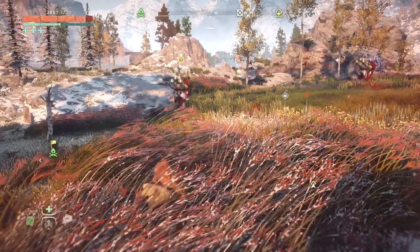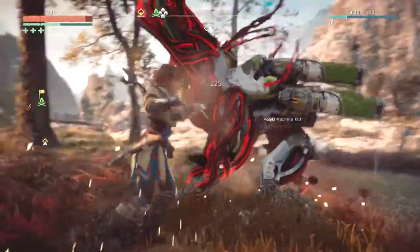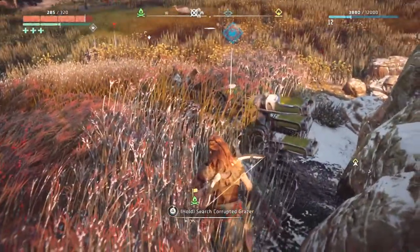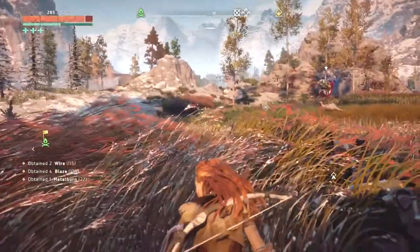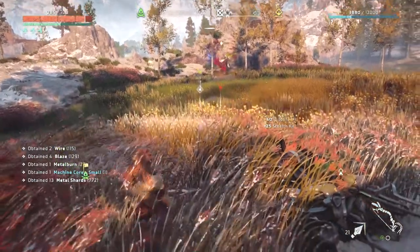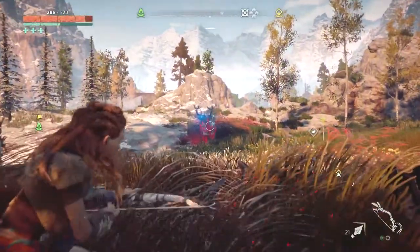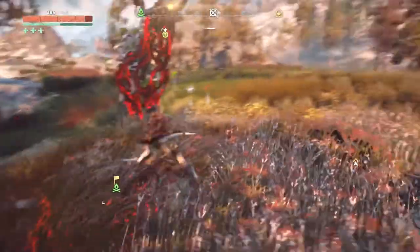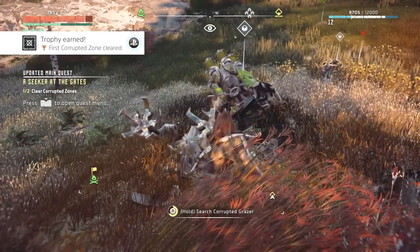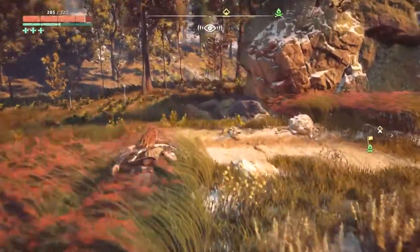Let's try and lure this one over. I don't want this to attract the attention of the other guy. We've got ourselves a little turkey. He said I had to be level 15 for this, but maybe that's where stealth becomes overpowered. Let's lure this fella over. That was literally it — that was one of the two corruption zones, and I've earned a trophy for doing that too. That was nowhere near as bad as I thought it was going to be.